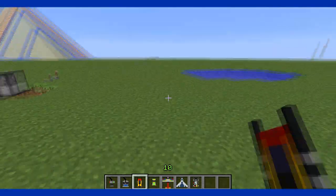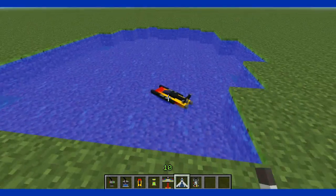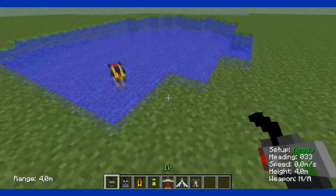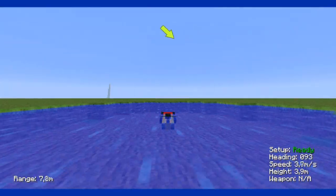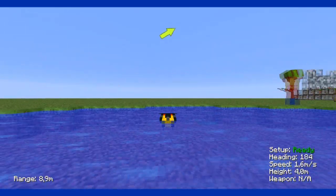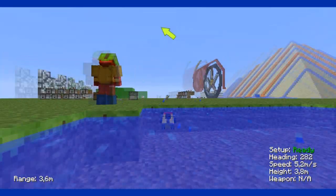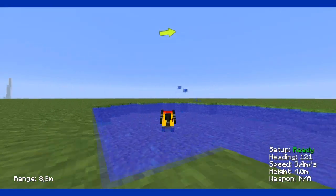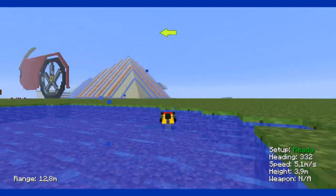Alright let's do the RC boat. Of course you need water for this, and I just have a little pool here. Also right click on it, then get this controller. I'll do the same with F5 to get close to the boat. The controls are the same — just W, A, D, and S to move around, including going backwards.